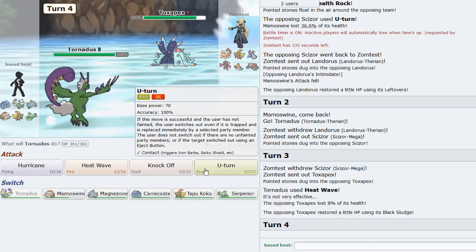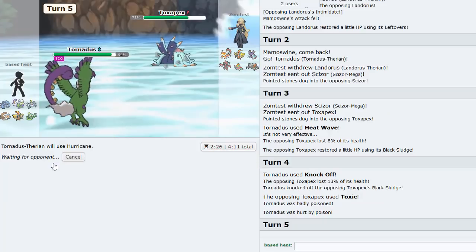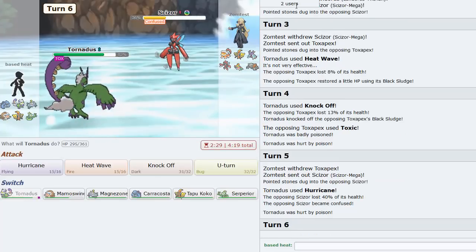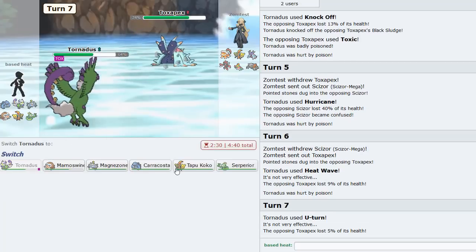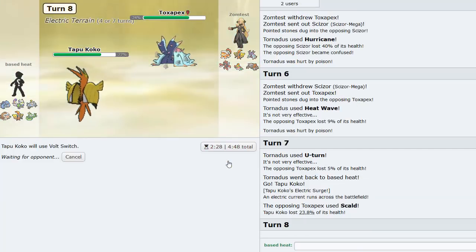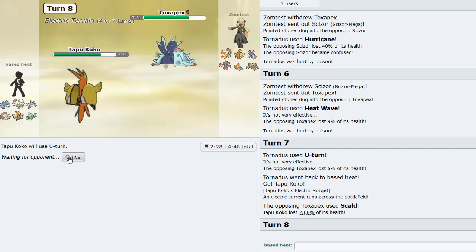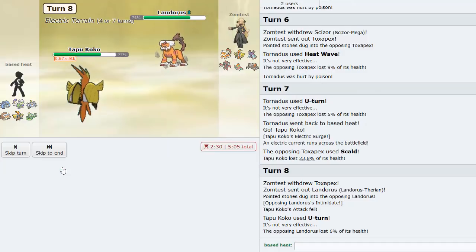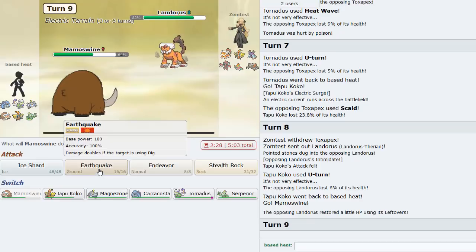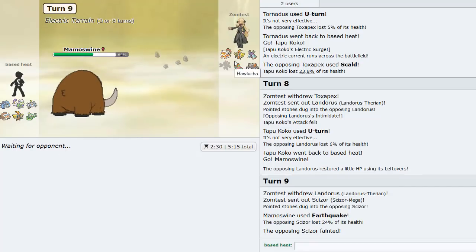He goes Toxapex, so I'm free to Knock Off and get rid of his Black Sludge. He goes Toxic but I can just click Hurricane. He goes back into Scizor - we confuse it and it's basically gone. He switches right back and I U-turn into Tapu Koko - not Volt Switch because he still has his ground type. He goes into Lando, so I go Mamoswine and just click Earthquake. Then go Scizor to get rid of it - very nice, making some pretty solid plays here.